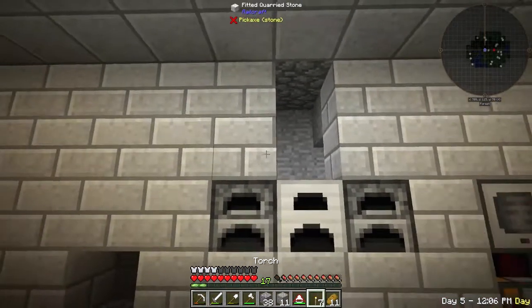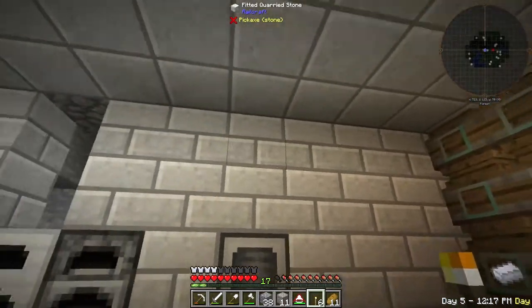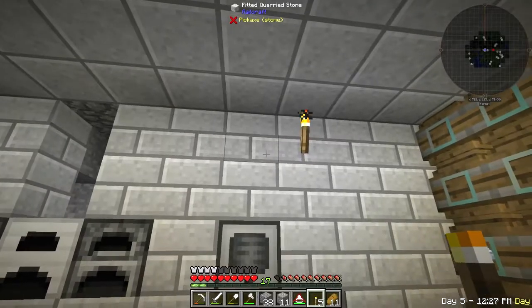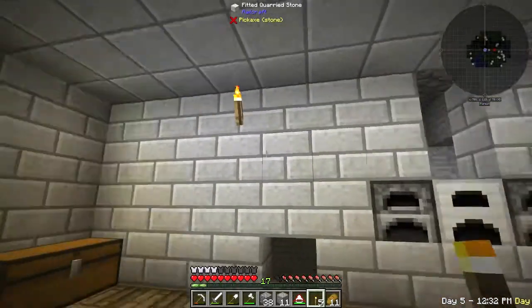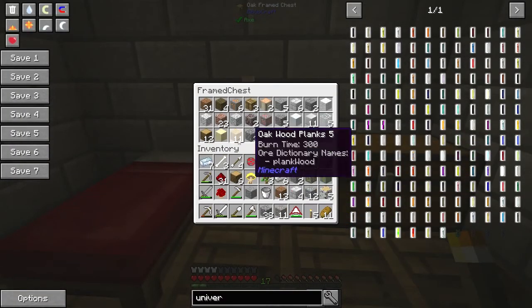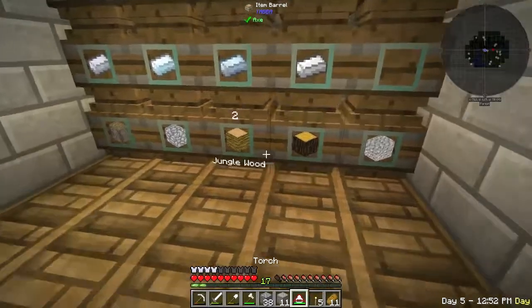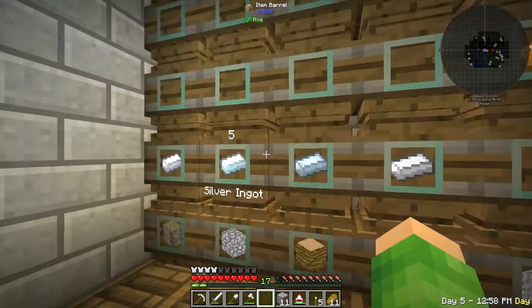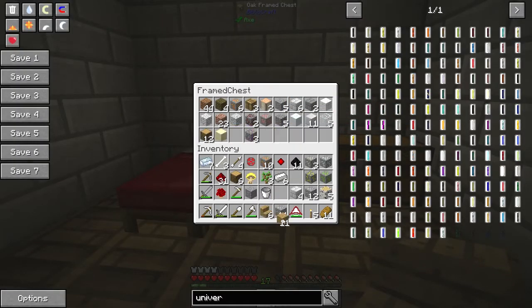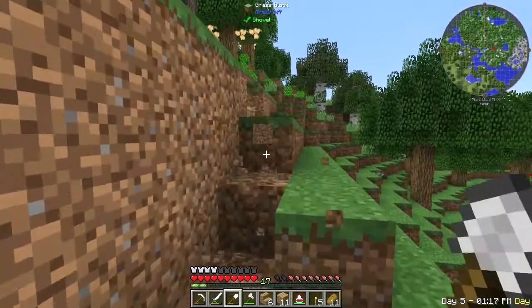I need to put a torch back up here because we have no light in here now. There we go. That's good progress. One thing I want to do before I end is get some wood. Let's put away these blocks - cobble, gravel. I need the steps we had left and some wood. I'm going to put a nice little path up to the cow's house. And you guys can name the cow, so leave comments.